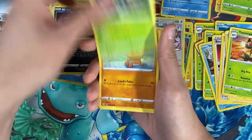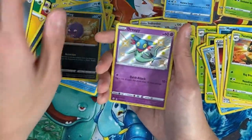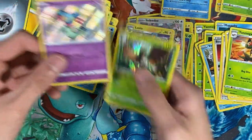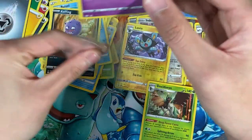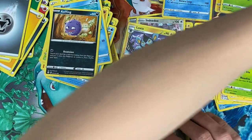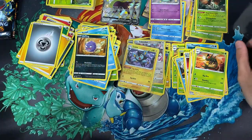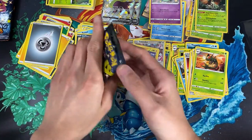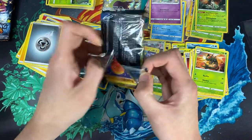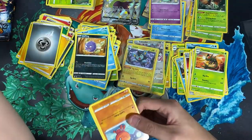I'm so excited opening Shining Fates — I couldn't wait. I was waiting for days and as the release date got closer it felt like it took even longer because I was so excited. Like a kid again! Oh, we have a shiny Dreepy, and then a holo Decidueye. I was saying the closer the release date got, the longer it felt — I was just like a kid again. I just love Pokemon cards.